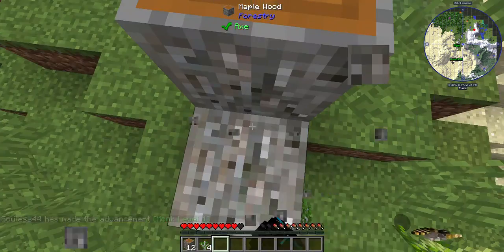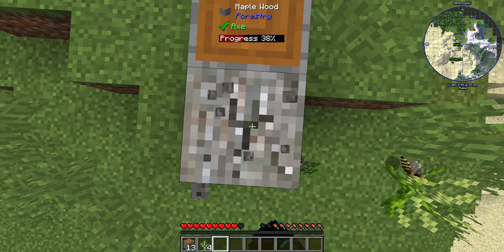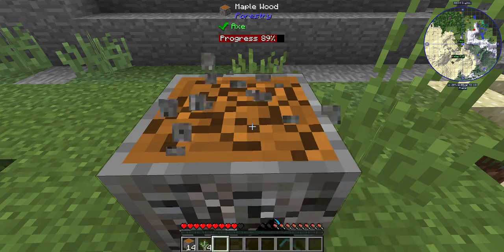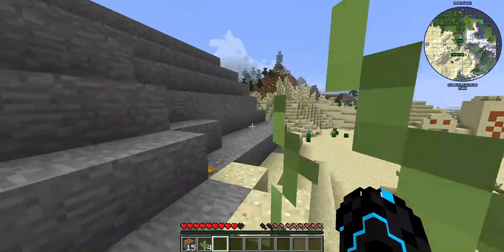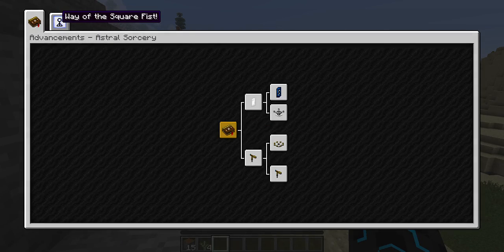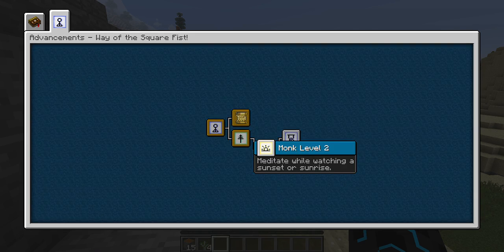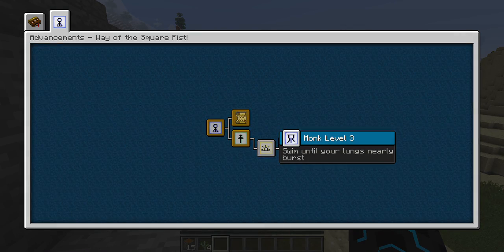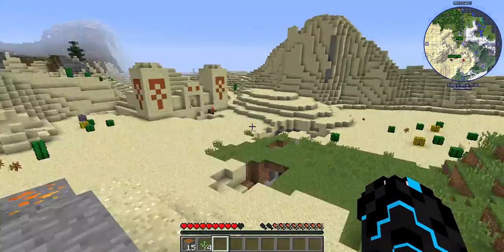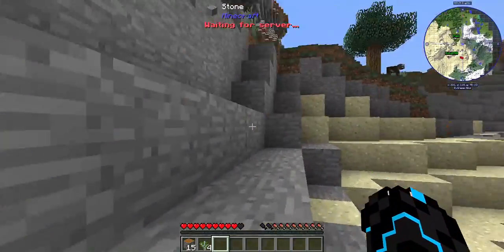It says 'made the advancement Monk level one.' If you look up at the top it tells you what you need to do. Break ten logs — did that. Meditate while watching the sunset or sunrise. And swim until your lungs nearly burst. So when that sun gets close to going down I am going to go stare at it — that is basically what that means, just stand there and stare at it.